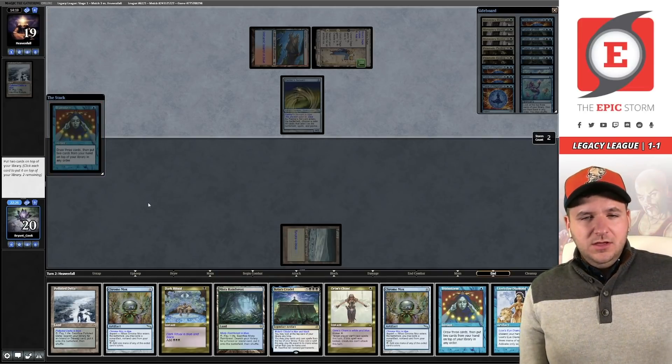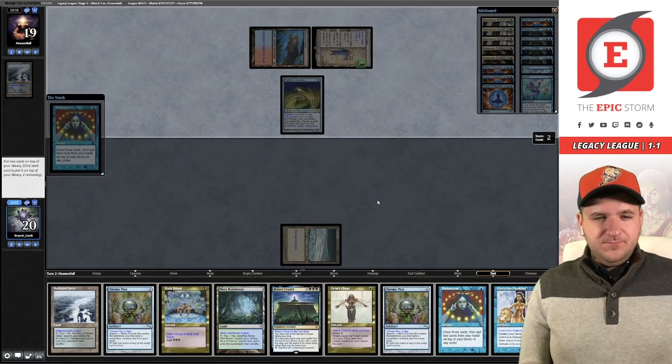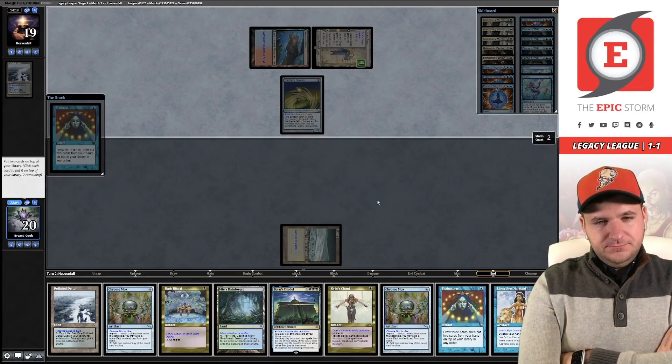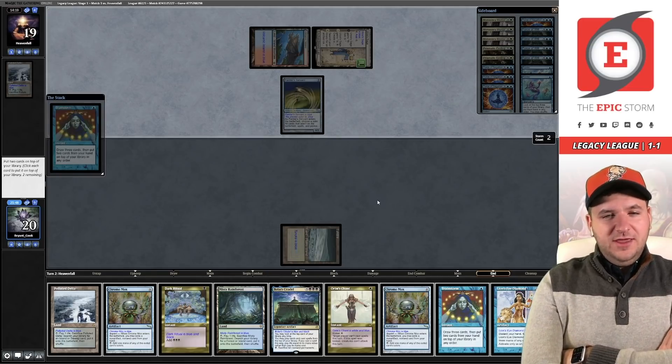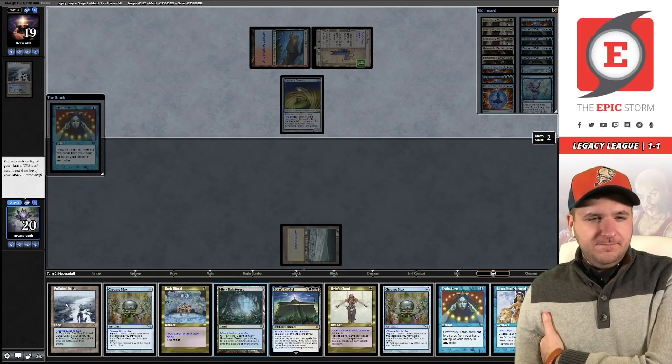If this was Underground Sea we'd have it — we could Chant, then Brainstorm into the Citadel. Next turn we'd have six mana exactly, so we could try to jam Citadel and hope it resolves through Daze and Force. We have Daze coverage with Lion's Eye Diamond. Maybe just put one of the lands back and then cast Brainstorm — I don't hate that, though we kind of run out of Imprintables at that point.